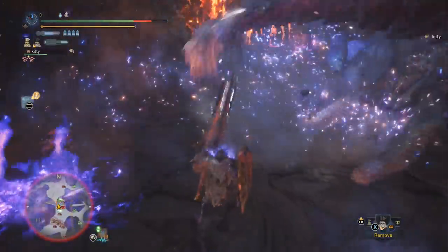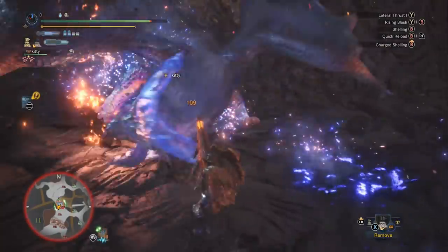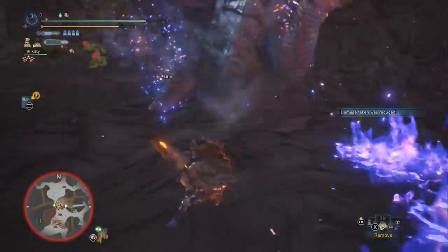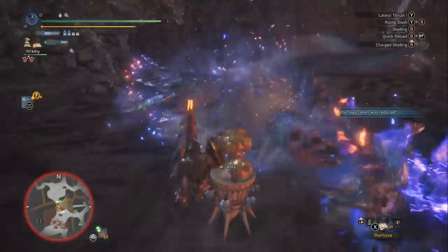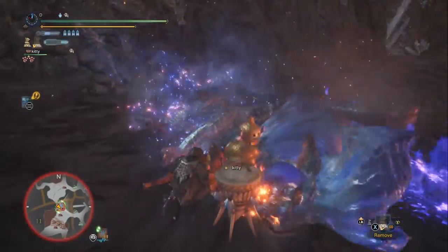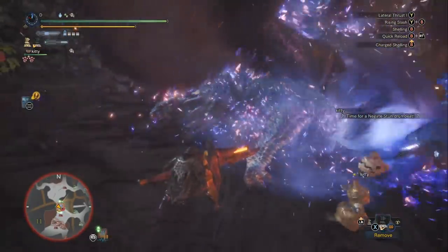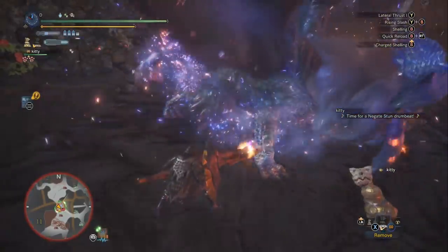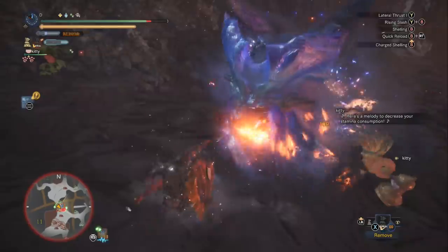The weapon you see here is the King Gold Exploder — it's a long shelling gun lance, level four long shelling. Shelling has different levels; you want to make sure if you use a gun lance that it has high shelling. I like the long shelling gun lance because you can build to do as much shelling damage as possible and kind of ignore the melee aspect, putting all your other points into defense.